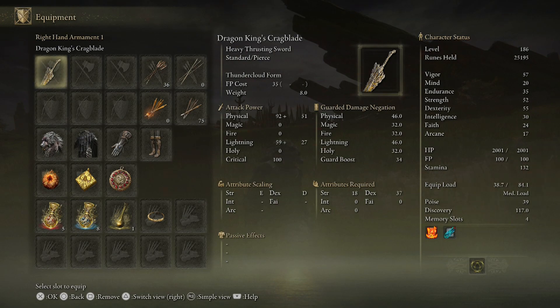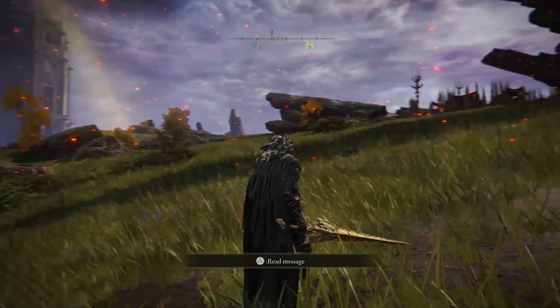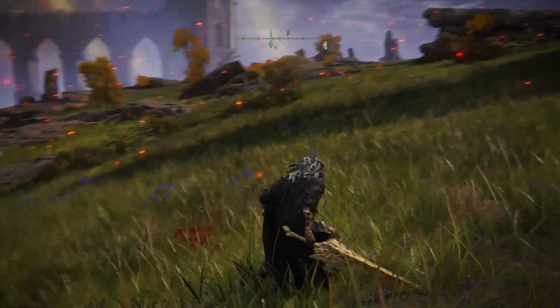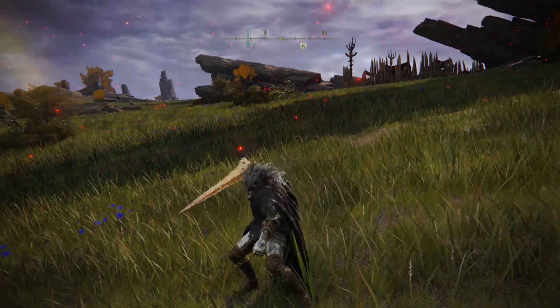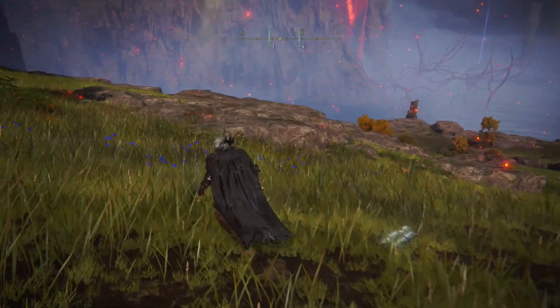I'm on PS5. For a light attack you hit the right bumper or R1 — it's a thrusting, piercing weapon. For a heavy attack, just hit the right trigger. You can also do a combination jump heavy attack.